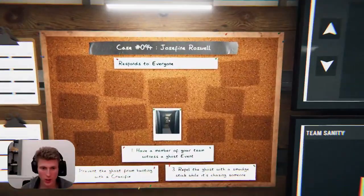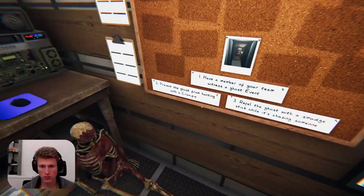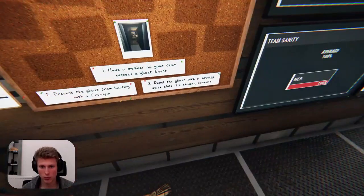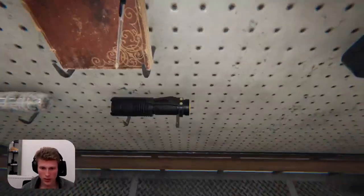What information do you have for me? You need a member of your team to witness a ghost event, prevent a ghost event with a crucifix, repel with a smudge stick. Well, we don't have any of that because we're poor. Instead we're just going to take our singular light.